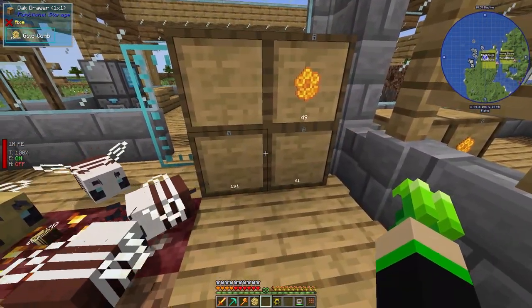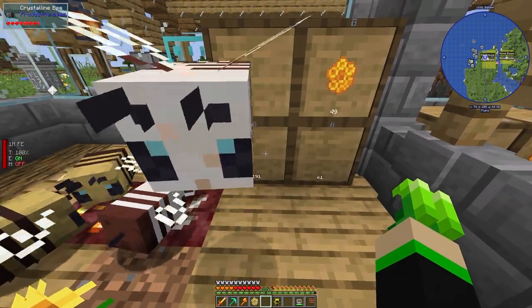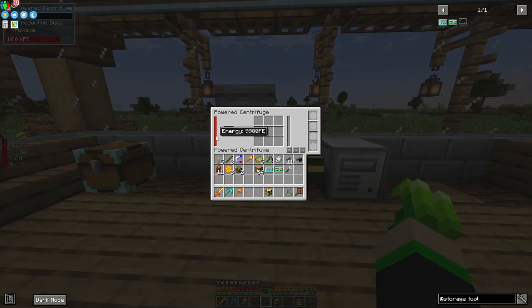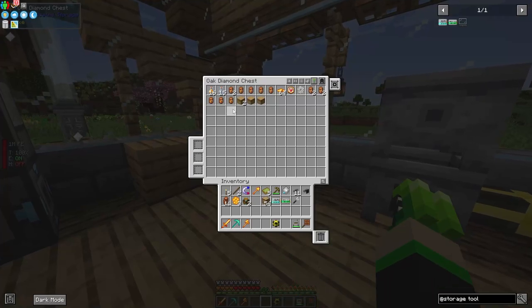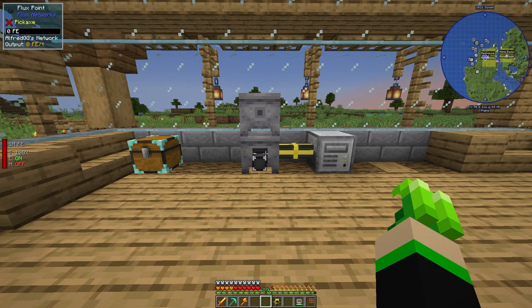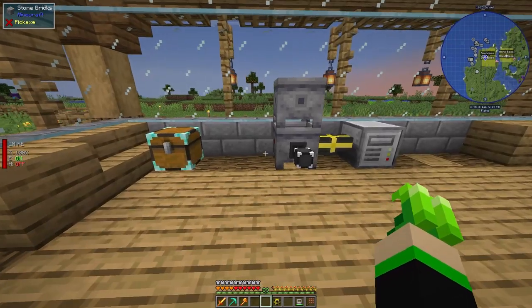Shift left-click gives you a stack, left-click gives you a single. Put this gold comb into the centrifuge — we're getting power and it produces honey which goes straight up into the bottler. We can put empty bottles in, and when it has enough honey it automatically produces honey bottles. We want to take the output from the centrifuge and feed it into our storage.